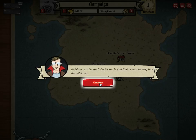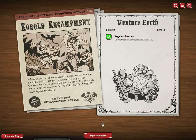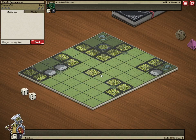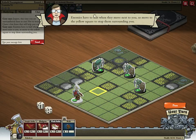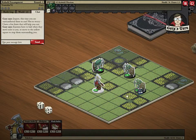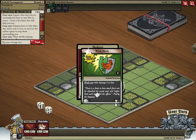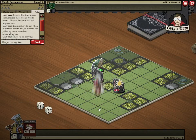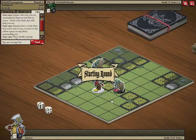Let's get back on the trail of the kobolds — finds tracks leading to the wilderness. Begin adventure, it tells you about the kobold encampment. We're outnumbered three to one but they're just kobolds. Enemies have to halt when they move next to you, so move to the yellow square to stop them. Let's do bludgeon on this guy — he blocked it. Let's keep going after this guy and damage this one a little bit. End round because nobody has any cards.